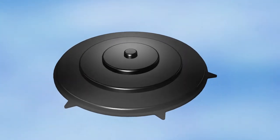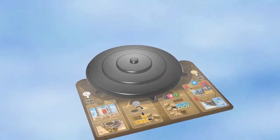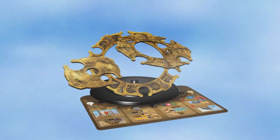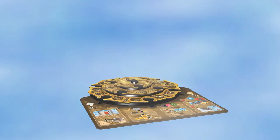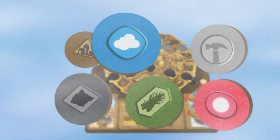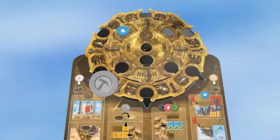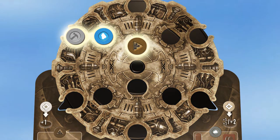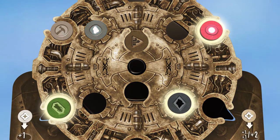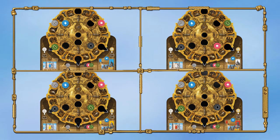Each player takes one plastic base, one player aid, and a set of one large, one medium, and one small ring to build the action wheel. Take your six discs and place the city, journey, and tool disc in the highlighted spaces of your wheel. The remaining three discs are placed randomly on the other three spaces. Make sure that the order of the obsidian, mycelium, and energy discs in these three spaces is different for every player.